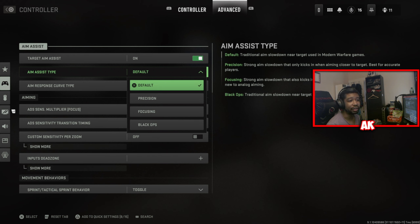For those wondering — is this the Black Ops 2 aim assist, Black Ops 3, Black Ops 4? This is actually Black Ops Cold War aim assist settings. For those that play Cold War, Cold War actually had a very strong aim assist slowdown, especially at longer ranges. So personally, you want to make sure that you're using this setting.